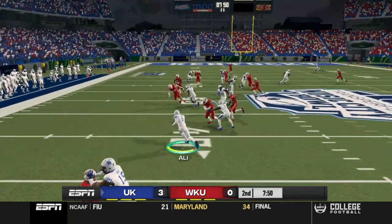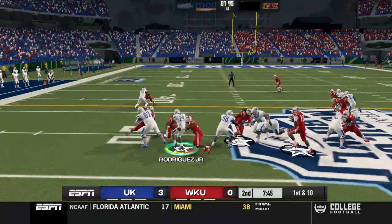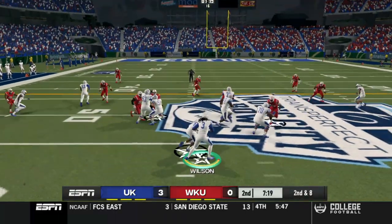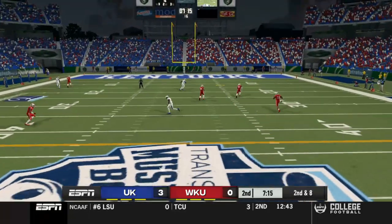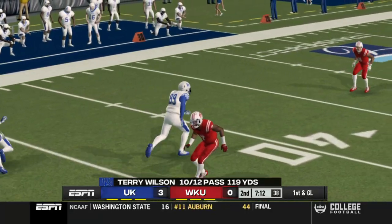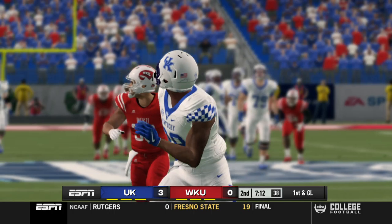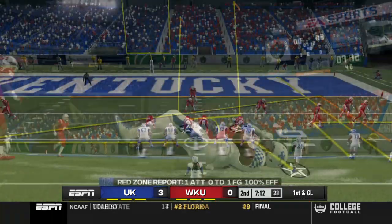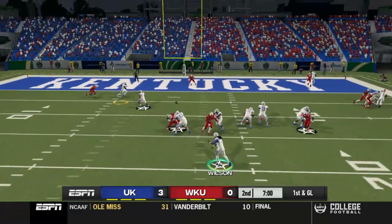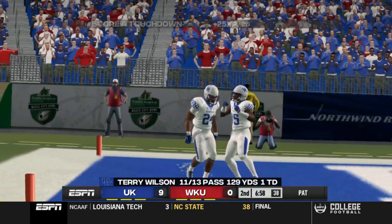Josh Ali is back for the punt return, weaving in and out of traffic for about 16 yards — a quality return. I want to focus on setting up great field position for this team. Terry Wilson sees Allen Daly Jr. downfield — a 41-yard reception as he gets in behind the secondary. The throw could've been a little more accurate and could have been a touchdown, but still a good play. That sets up first and goal for Kentucky, and Christopher Rodriguez scores the first Kentucky touchdown of the season.